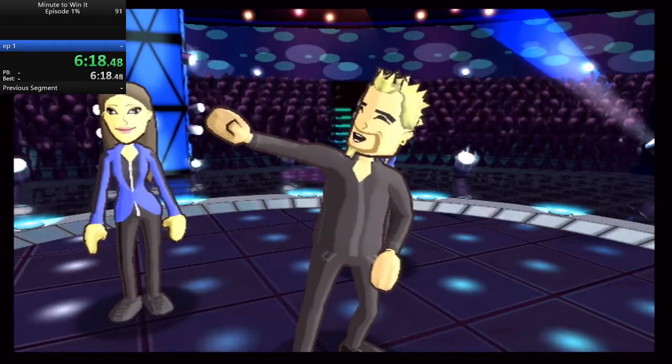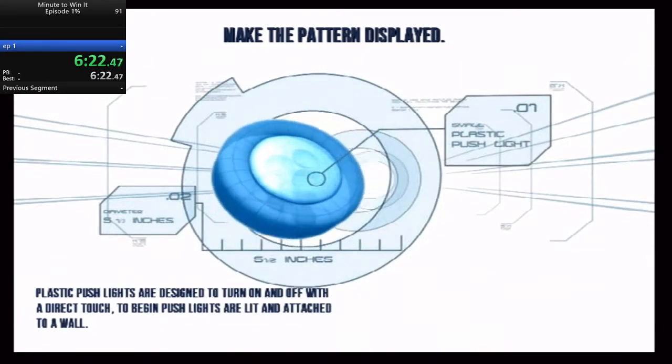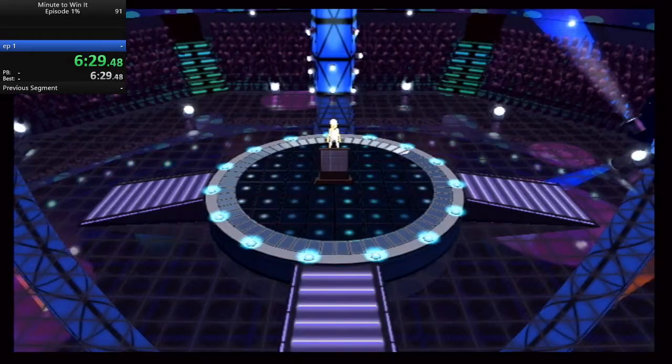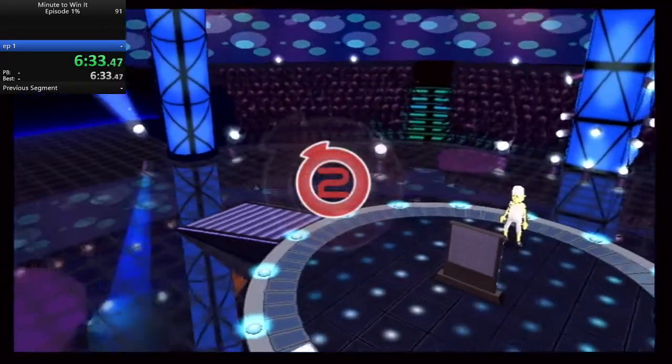This is your level five blueprint. Punch Your Lights Out. Plastic. You've got a minute to win it. Good luck. The game begins in three, two, one.